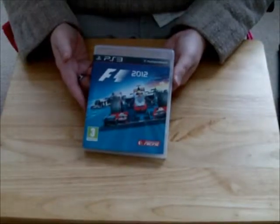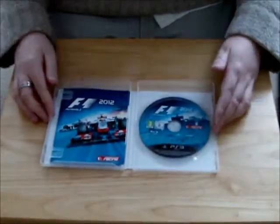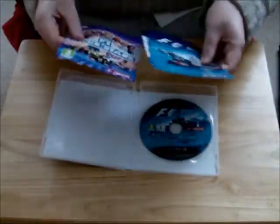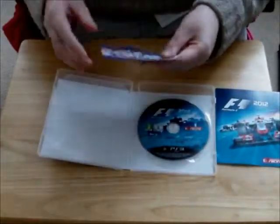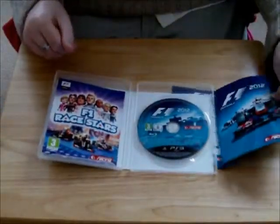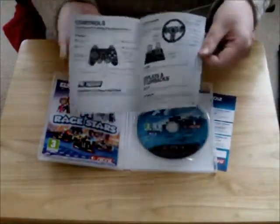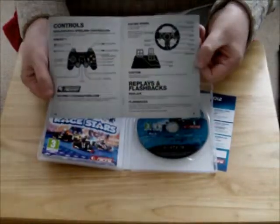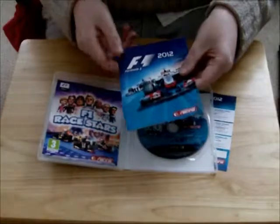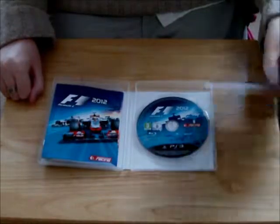So we get on to the game inside. What we've got here — obviously the basics. You've got the game disc, nice disc. You've got some advertisements, F1 Race Stars. Also got the F1 booklet — there's not much in there again, just the usual configurations for the remote or the steering wheel. I do actually have the GT force feedback steering wheel, so later on I'll give a review and show you what that's like and let you know what it feels like to use.